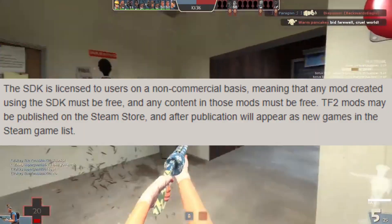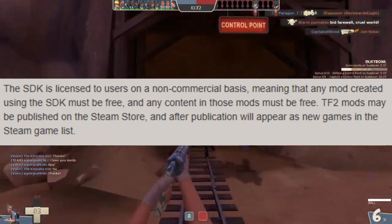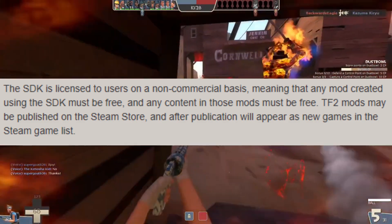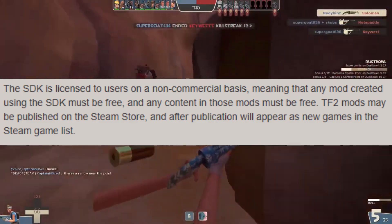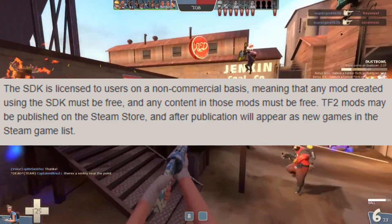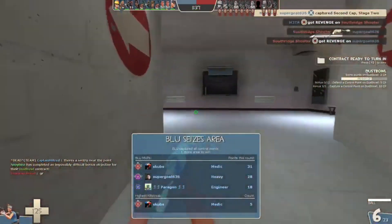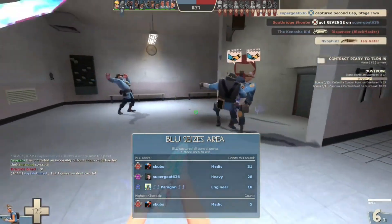The SDK is licensed to users on a non-commercial basis, meaning that any mod created using the SDK must be free, and any content in those mods must be free. TF2 mods may be published on the Steam store, and after publication will appear as new games in the Steam game list — kind of like how you see on the Half-Life or Half-Life 2 store pages.